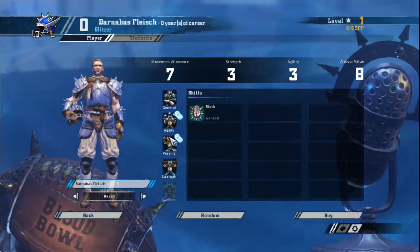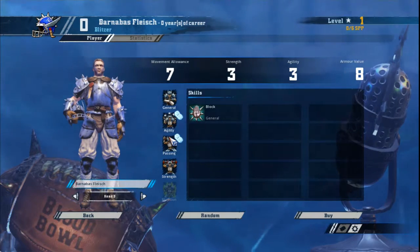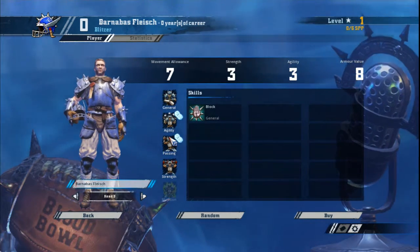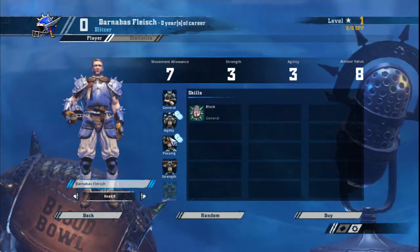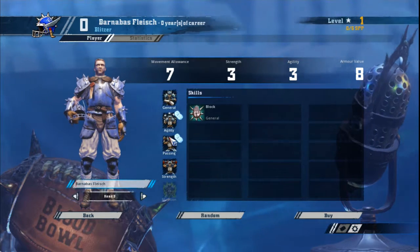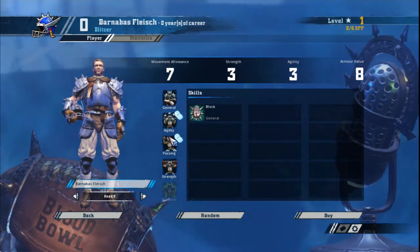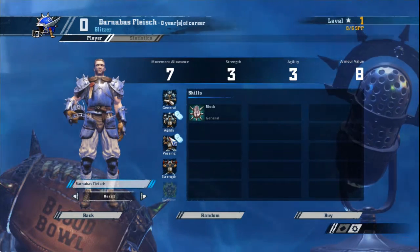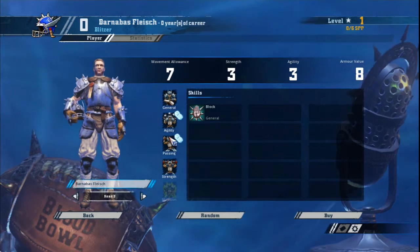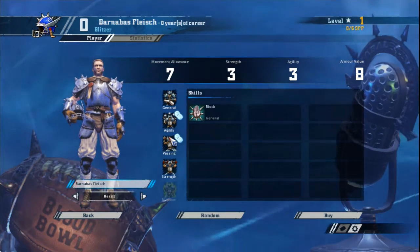For your other Blitzers, you want one with Tackle to deal with dodge, one with Stand Firm to keep him in position, and another with Frenzy to help control the pitch as well as improve your chances of surfing an opponent. After that, throw in some Mighty Blow to help with your bashing game. Strip Ball is useful occasionally, but its big purpose is to limit where your opponent will place his ball carrier. Overall, you want a good mix of situational skills to help you adapt to your opponent — adaptability is key when it comes to humans.